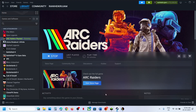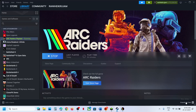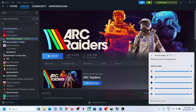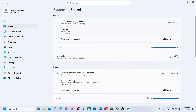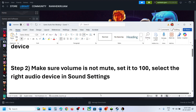If still not working, the next step is to make sure the volume is not on mute. At the bottom right, click the speaker icon, then click on Volume Mixer, and make sure it is not on mute and is set to 100. Then right-click the speaker, go to Sound Settings, and make sure you have the right speaker selected there as well.